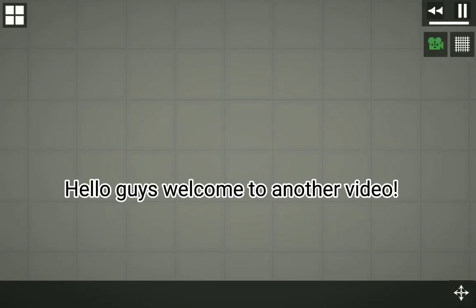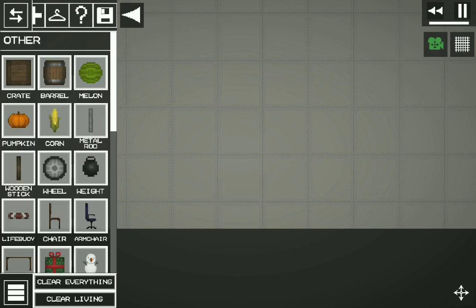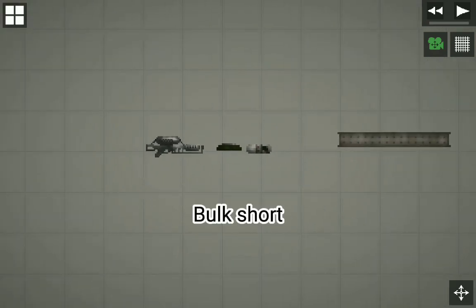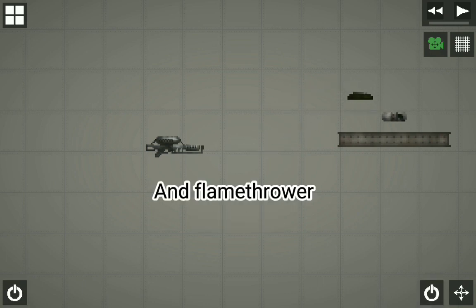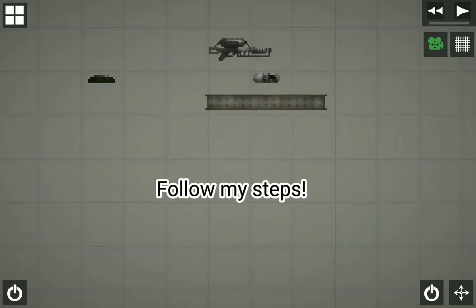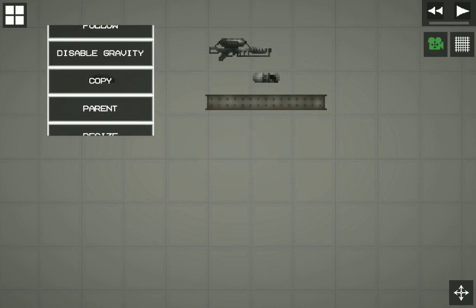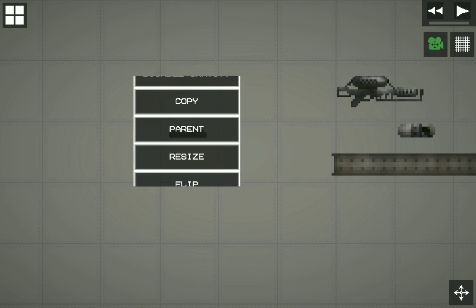Hello guys, welcome to another video. Today we're going to make a missile. Let's get started. These are the materials: bulk short, C4, landmine, and flamethrower. Now let's build — follow my steps. Click resize and